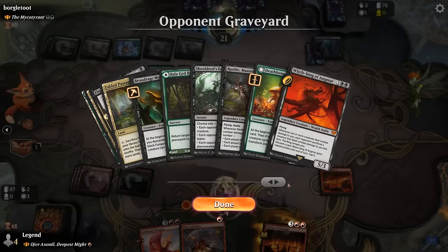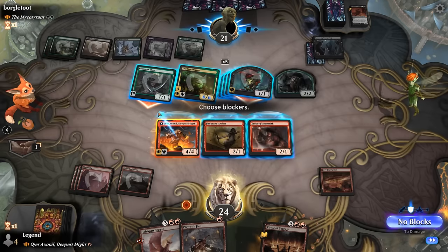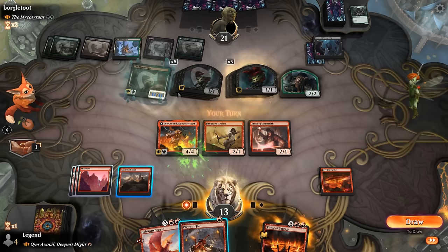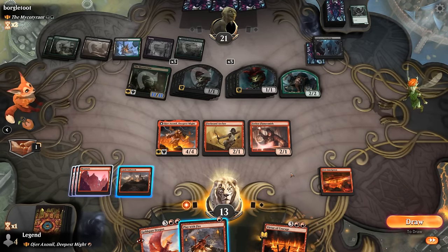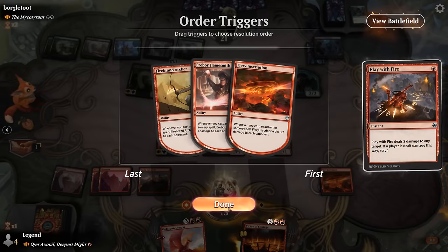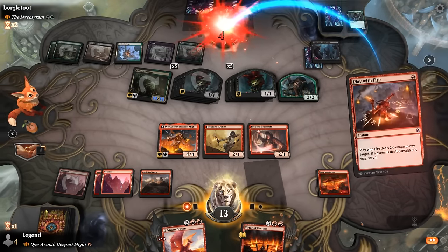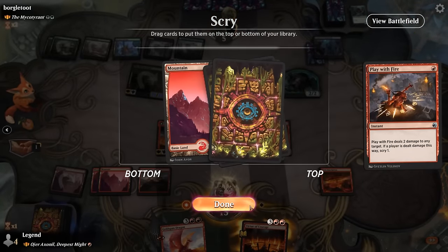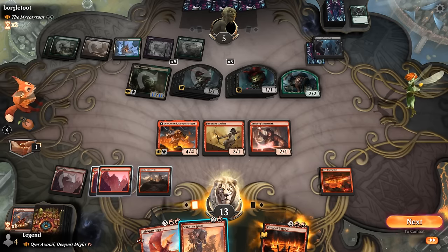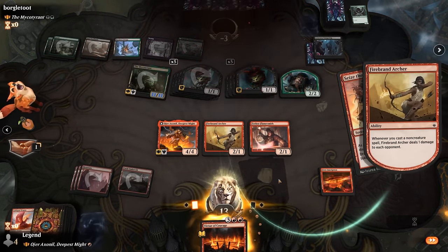Mycotirant making five tokens right away — that hurts. Deploy our creatures and hope for the best. Picked up a Play with Fire — could cast it in upkeep to scry and try to find another cantrip. Opponent still has a long way to go to enable tampering, but Argoth is milling a few more cards — Descend is at four. Opponent attacks with Llanowar Elves, pushing damage and making an extra token. We're probably not getting another turn, so Play with Fire in upkeep — scry into another cheap non-creature spell. Mountain's not going to do it — but Seize the Spoils, we do! That's 12 more damage — our opponent explodes.